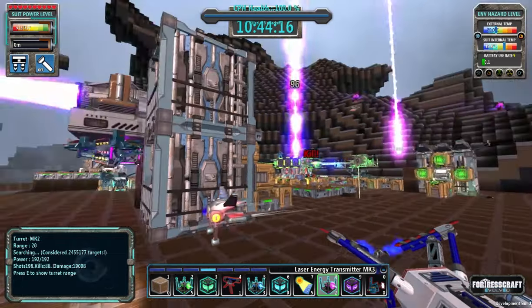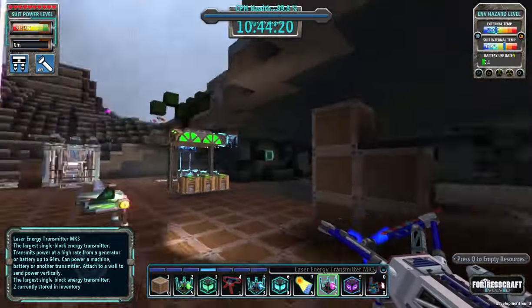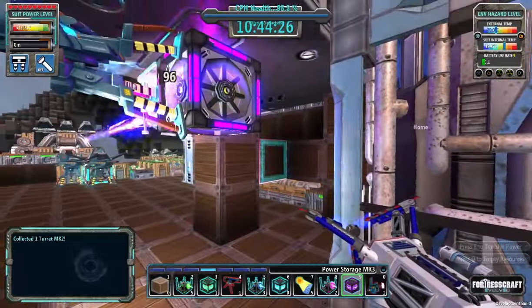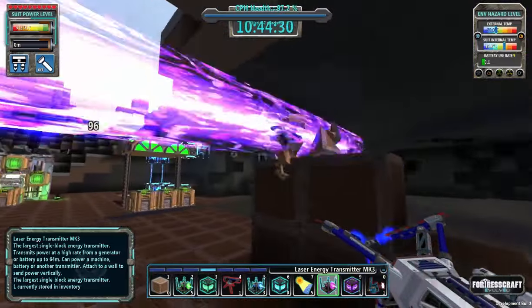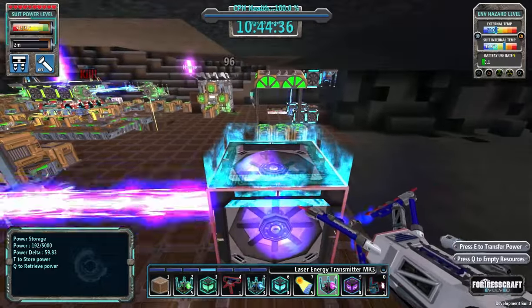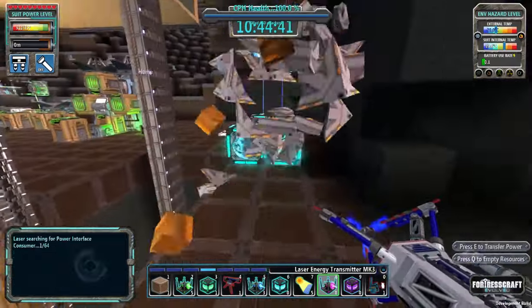Welcome back to Flexible Games where we are playing FortressCraft Evolved in Rush Mode. We need to get a little power going here — I want to beam some power this way, put a battery here, get the beam going just like that, because I want to dismantle all of this stuff.